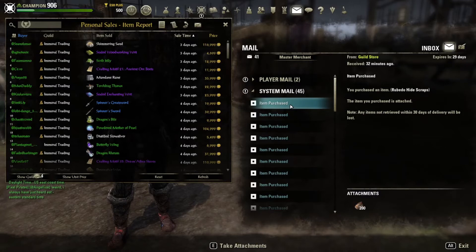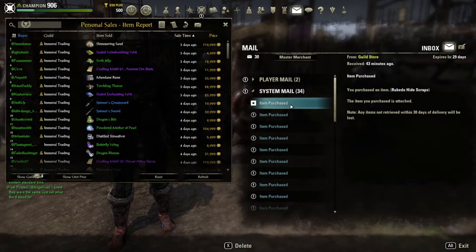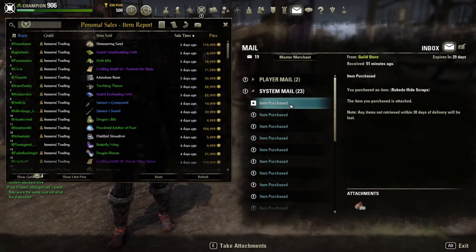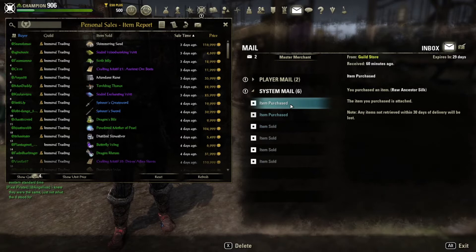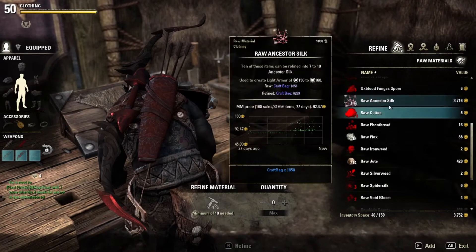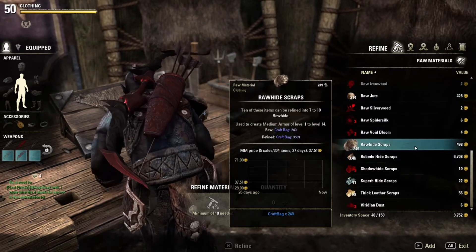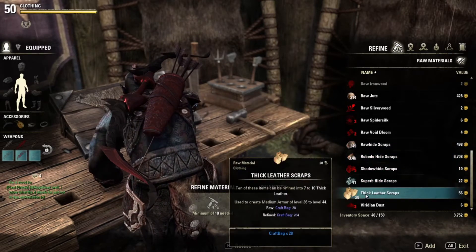We're going to go kind of quick here. Sorry for the clicking in the background. I did buy a couple of randoms that were super cheap that I probably won't even have enough to refine, but I couldn't pass up a really good deal. So we're going to just keep going until we have all the ones that I bought. So we have 11 iron hide scraps, almost 2000 ancestral silk, 19 raw flax, 200 raw jute, 249 raw scraps, three and a half thousand rubidite, and then 11 superb and 28 thick.